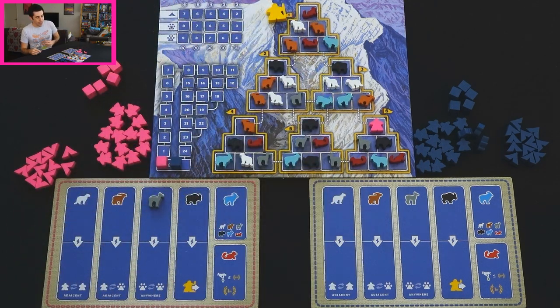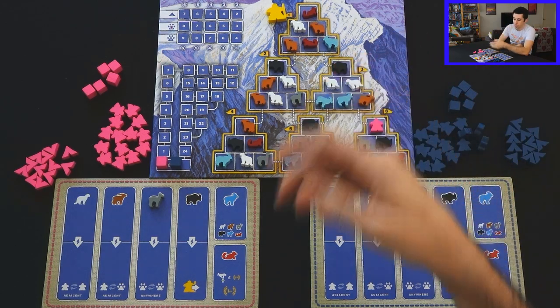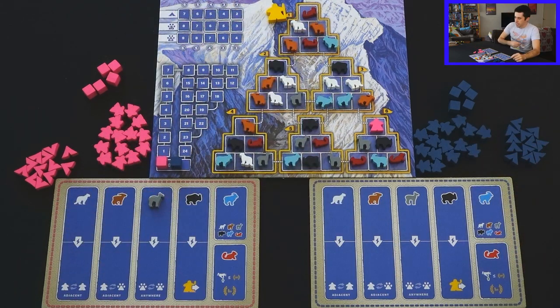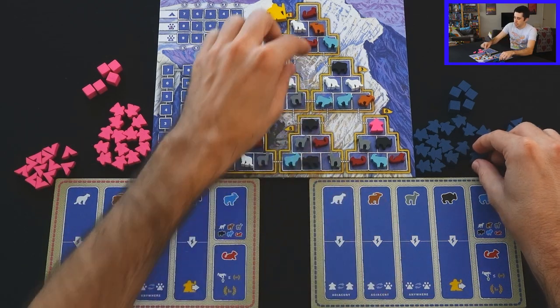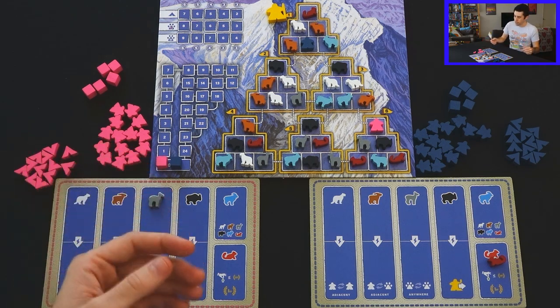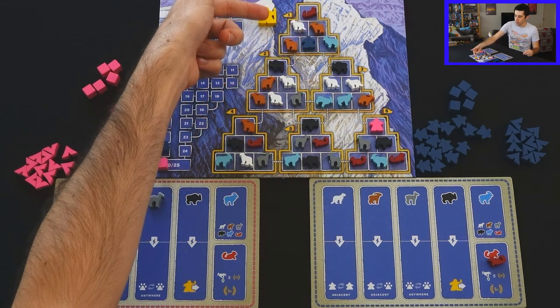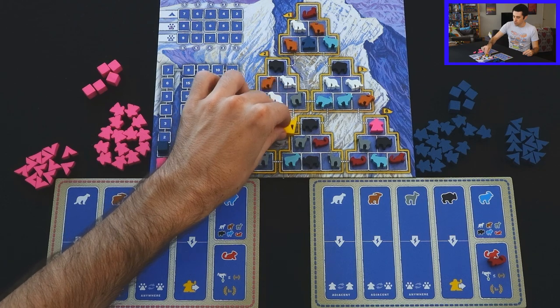We've moved the hiker to the top, and now as the blue player I need to determine where I want to send my hikers. We're tied at zero at the beginning of the game, so maybe I want some points. I'm going to grab one of these red pandas — whenever you grab a red panda, if you are tied or have fewer points than your opponent, you immediately get a point. It has also determined where this guide is going to go: it's at the bottom of this top triangle, so it's going to go to the bottom of the mountain.